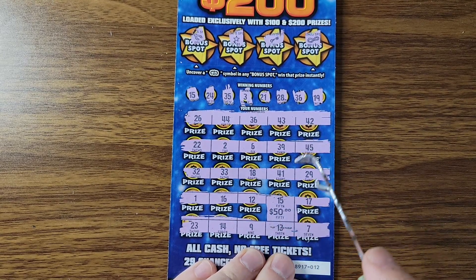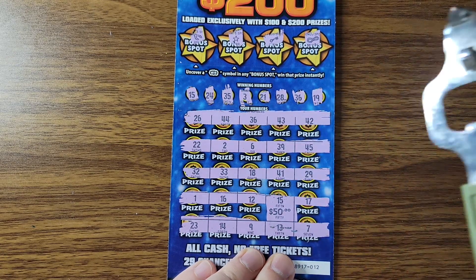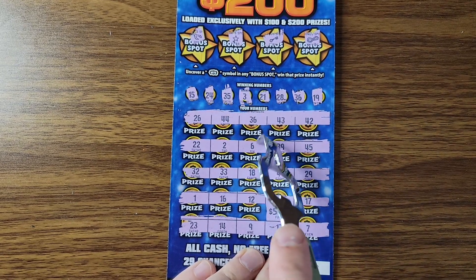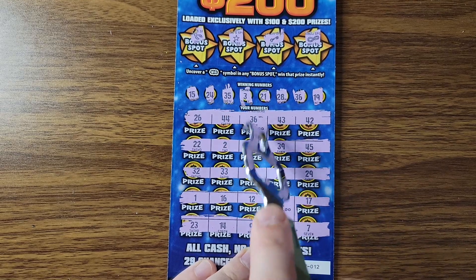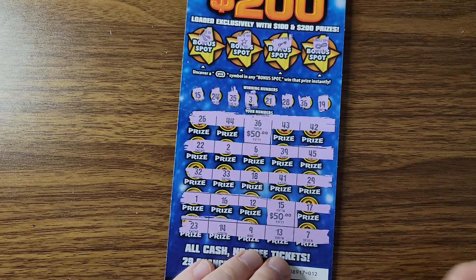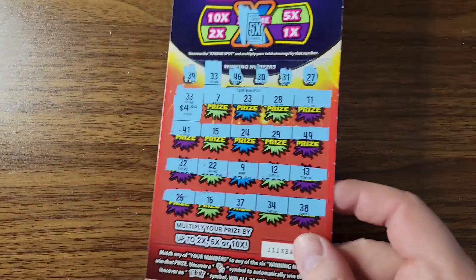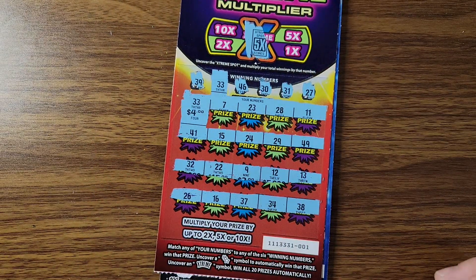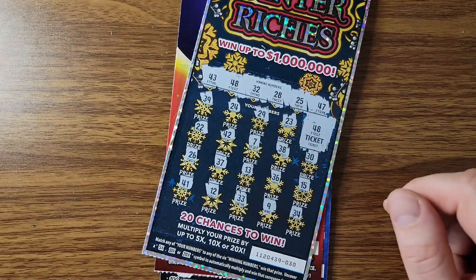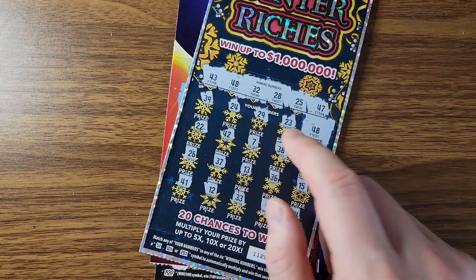Oh, it's gonna be fifty. But we shall take it. What was the other one — oh man, thirty-six. There we go — fifty, fifty. Hundred bucks. We shall take it. So hundred bucks plus twenty plus ten — 130 dollars. That's a profit session and I will take that any day compared to all my other sessions.